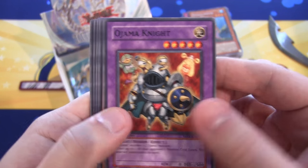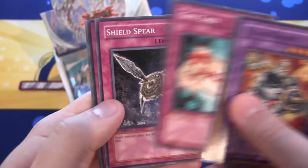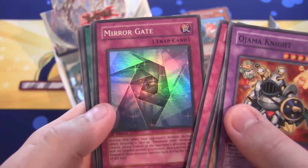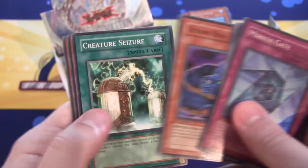Ojama Knight — I love this one, I want to see more Ojamas. And we have Mirror Gate, super rare — that's a pretty good card. Seems to be one of those supers I always got a bunch of back in the day.